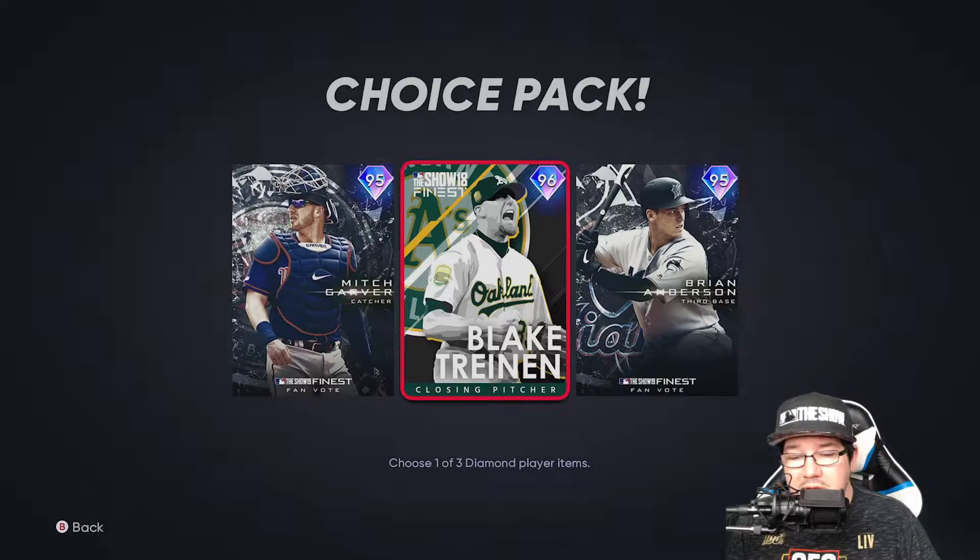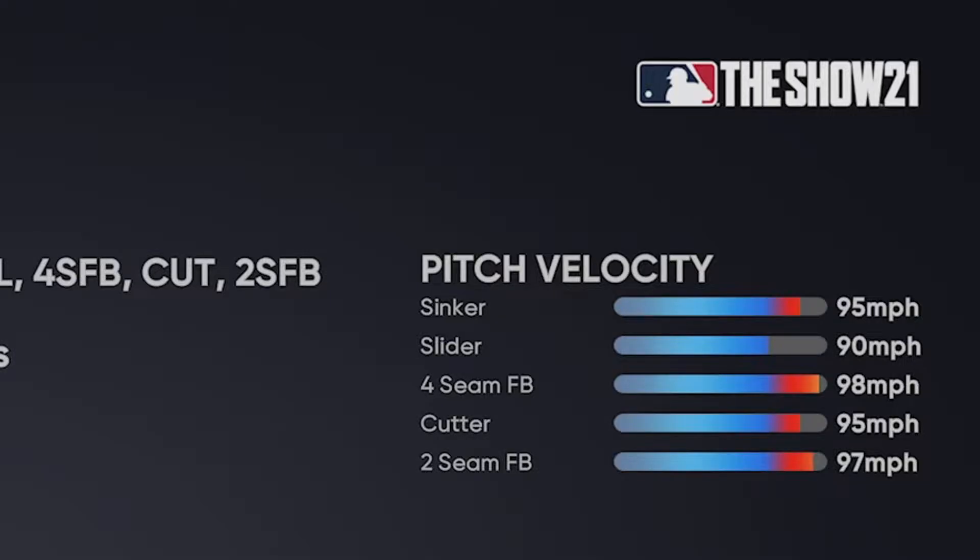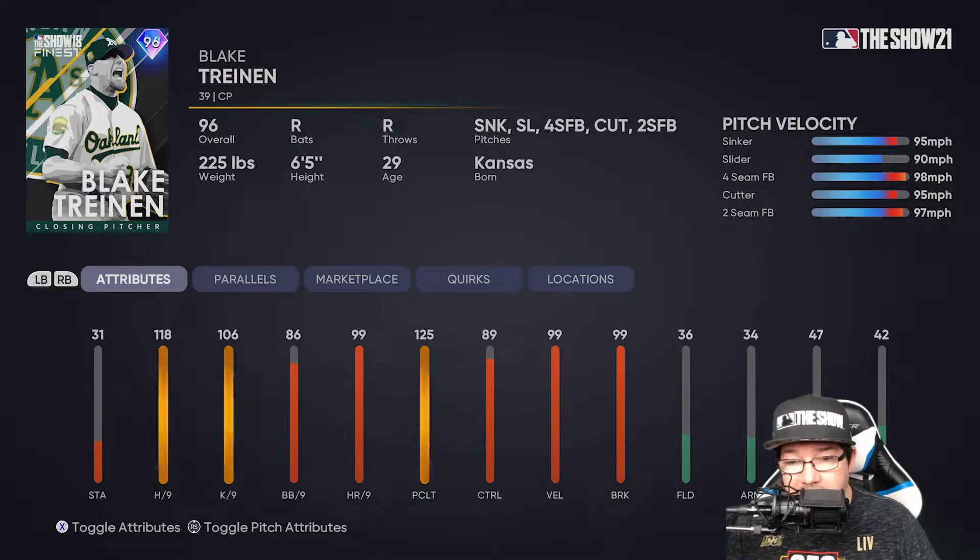Then we got the Blake Churin closing card. 118 hits per nine is good, 106 K's per nine. This is a very, very good pitching card as far as the velocities go — 95 on the sinker, 90 on the slider which is the slowest pitch, four-seam hits 98, cutter hits 95, two-seam hits 97. So he throws hard all the time.